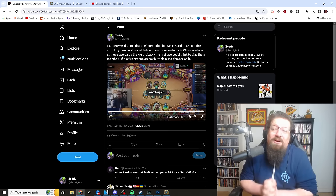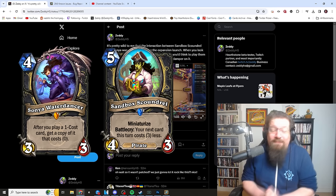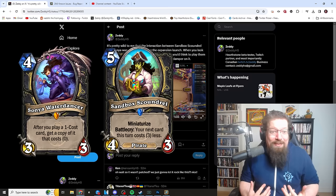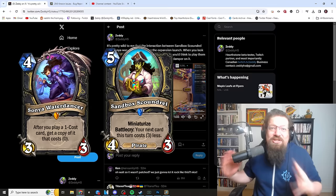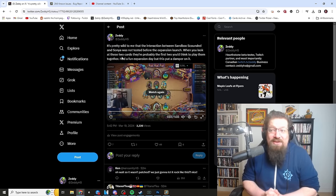I said on Twitter it's pretty wild to me that the interaction between Sandbox Scandals and Sonya — that legendary — was not tested before the expansion launch. The reason I say this is the bug wasn't noted until theory crafting. When we noticed it, if you look at those two cards, the first thing you want to do when you see them is try them together. They're built to work together. The mini costs one, so you want to get copies of it, discounting Sonya and getting it out early. You would try it and immediately see that it's broken. It's clear there's no big play testing going on.